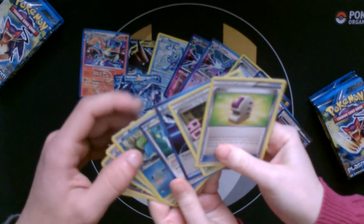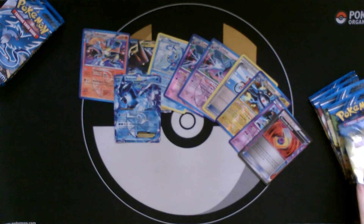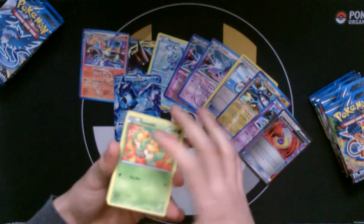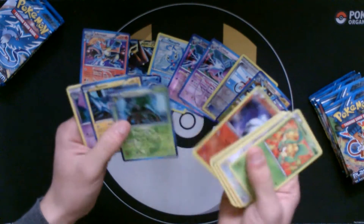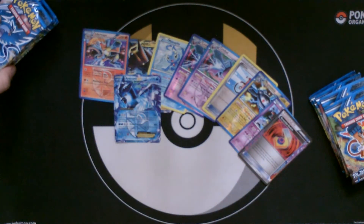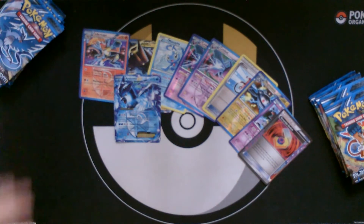Nothing really too playable in there — I think there was a Lotad or something. We haven't got a Full Art yet — I'd really like to get a Full Art and one more ACE SPEC. I'm about two-thirds of the way through my pile, so we're about halfway through the box.